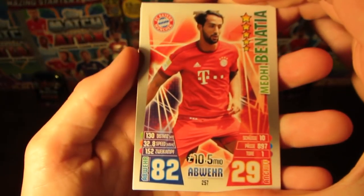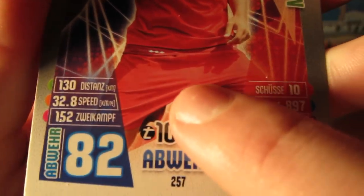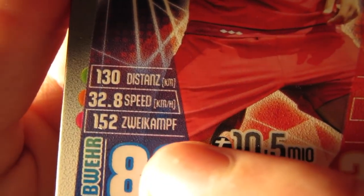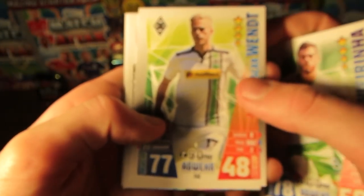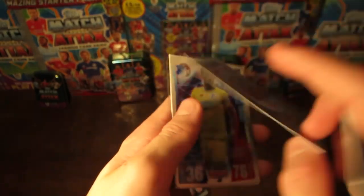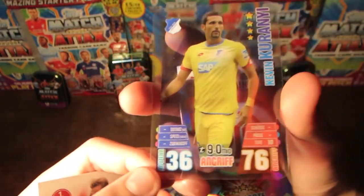Let's get the first pack open and see what we find. First we have Banachia, which is a pretty decent start. As you can see, we've got this raised design. There are quite a few differences from the Premier League — we've got official stats rather than just ratings. So 32.8 is his speed in kilometres per hour, 130 is his average distance last season in kilometres, 152 is Zweikampf — not too sure what that means — 10,897 passes, and I think one goal. We next have Varinia of Wolfsburg, and then we've got Wendt and Kiesling. The Routinier card — not too sure what that means. And then we've got a club info card for Mainz. We did have these see-through cards last year as well — I remember pulling one in my opening last year — and these special cards look really cool.